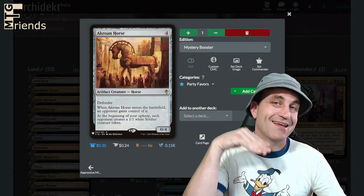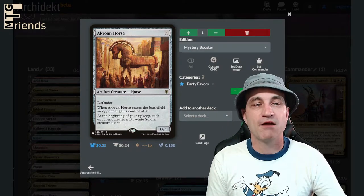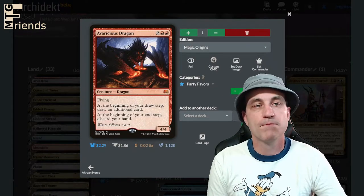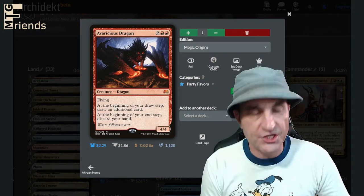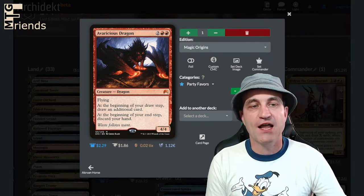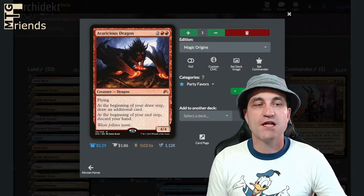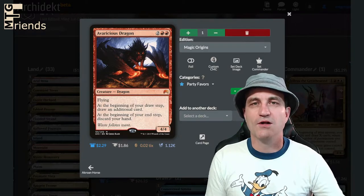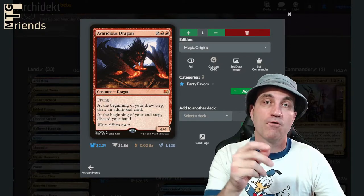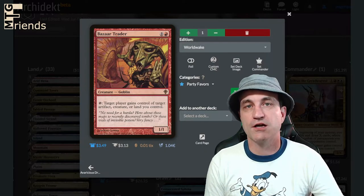Acorn Catapult — we don't even have to worry about giving this because it's built in. It's got Defender. It's a 0/4. When it enters the battlefield, an opponent gains control of it. At the beginning of your upkeep, each opponent creates a 1/1 white soldier creature token. Avaricious Dragon — it's a 4/4 that actually isn't terrible. It's got flying. At the beginning of your draw step, draw an additional card — that's okay — but at the beginning of your end step, discard your hand. Boom. We also have cards in our 99 that don't allow anything over power three to untap during untap steps.